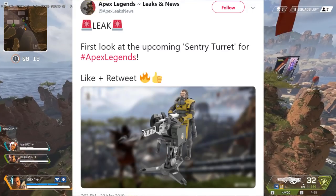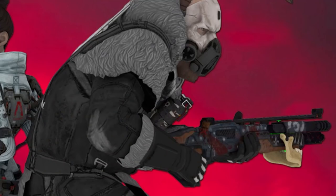Finally, we have a sentry turret and a legendary Mastiff skin that hasn't showed up in game yet. What's odd is that this skin actually fits in with the theme of the current season incredibly well. Who knows, maybe we'll see it this week once the patch launches.